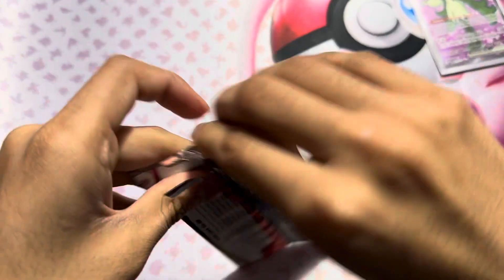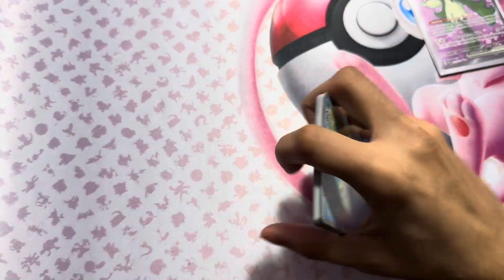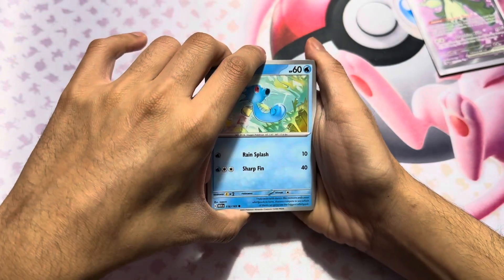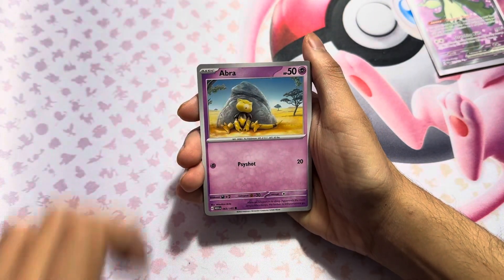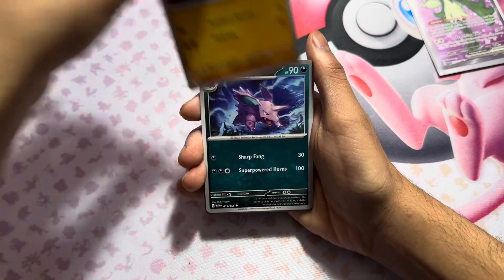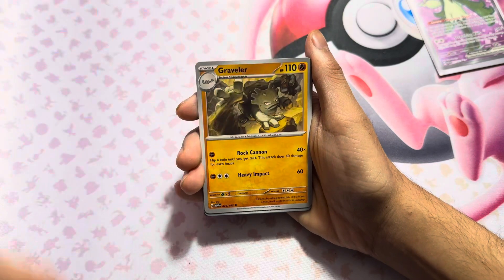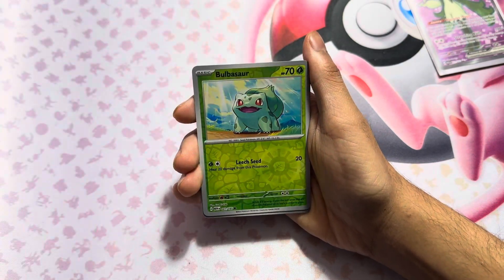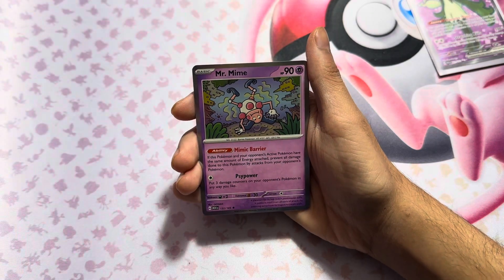Now we end on Pokémon 151. It's actually really cool - I really do like Pokémon 151 as a set. I know I haven't opened much of it mainly because it's so expensive, so just getting it randomly in these mystery boxes isn't bad. We got Horsea, Nidoran, Abra, Diglett, Nidorino, a cute one, Graveler, Bulbasaur, Graveler again, and ending on a Mr. Mime.